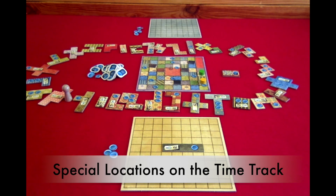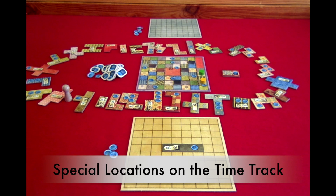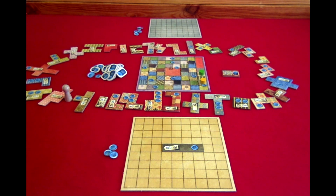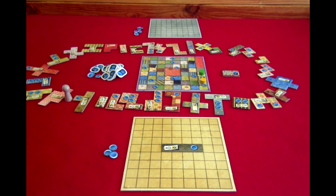If a player passes a button on the time board, you gain buttons equal to the number of buttons on your quilt. So if yellow moved one more space, passing that button, they would gain one button for the button on their quilt board. The first player to complete a 7x7 portion of their quilt board gains the 7x7 special tile.